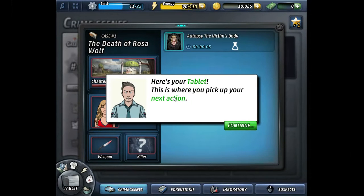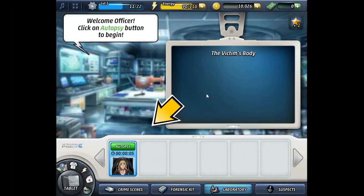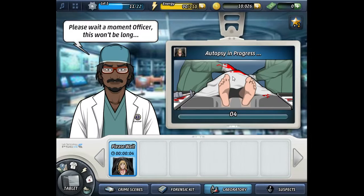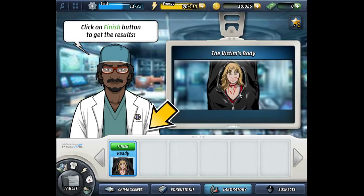The officer will use a tablet rather than a notebook for investigation. Sean says: here's your tablet, this is where you pick up your next action. We click on Start. Welcome, Officer — click the autopsy button to begin. Autopsy in progress — cutting... oh no, that's bloody. Click the finish button to get results.